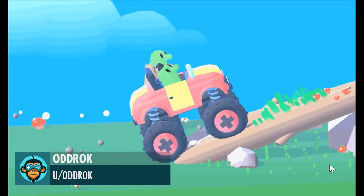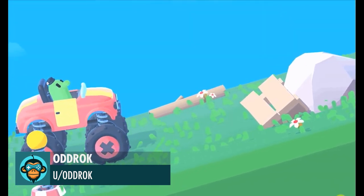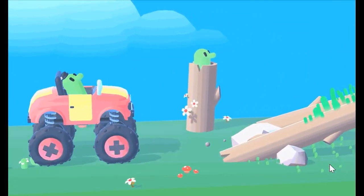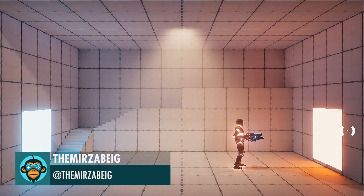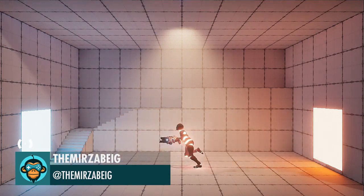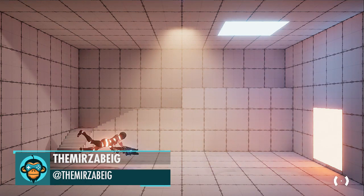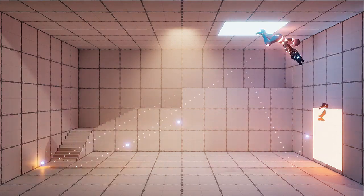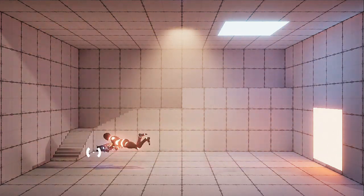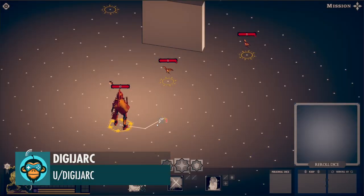By Oddrock. You can open up portals on any surface and it just works, by Mirza. Roll dice and spend them to perform actions by Dittyjark.